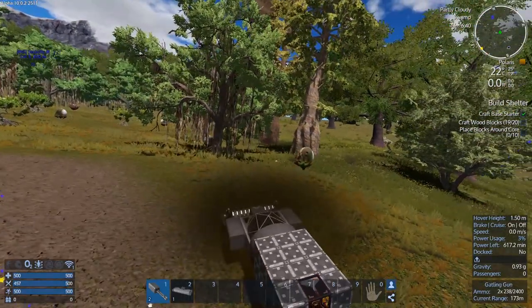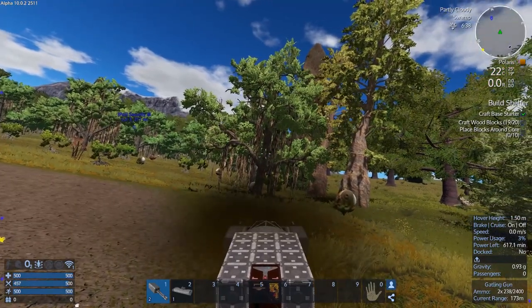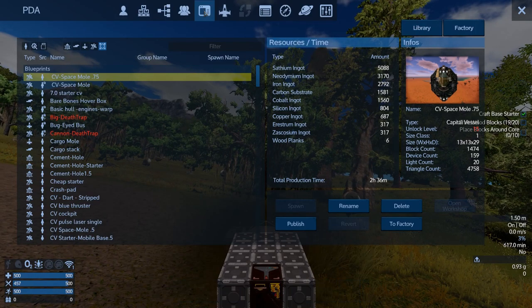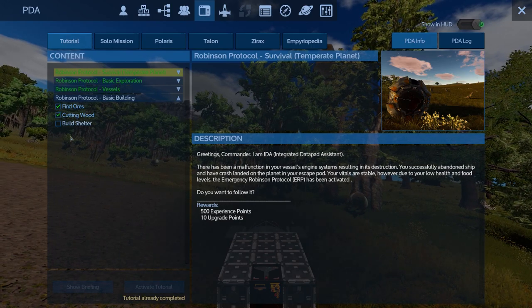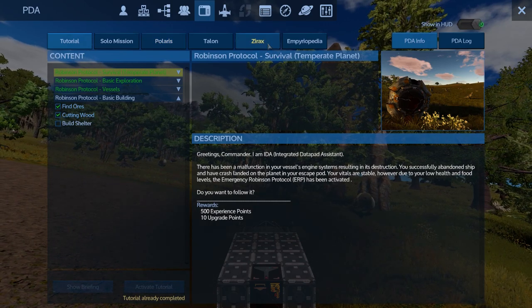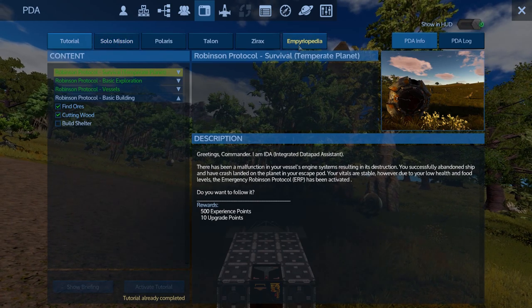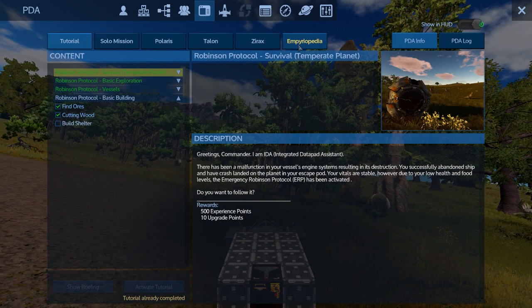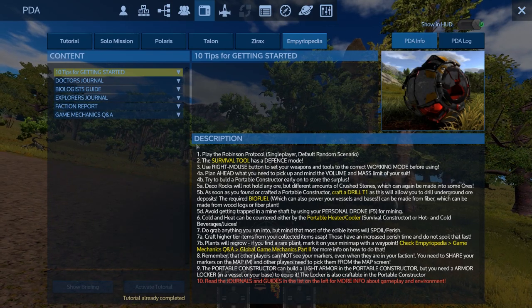I'm sure a lot of you are aware of the PDA — bring up your PDA to get into the missions for all the other factions and for solo missions. There's also the Imperiopedia, which can actually help you out.